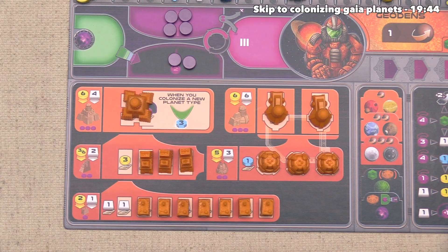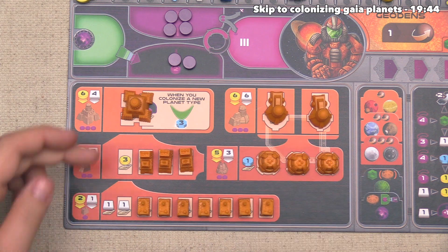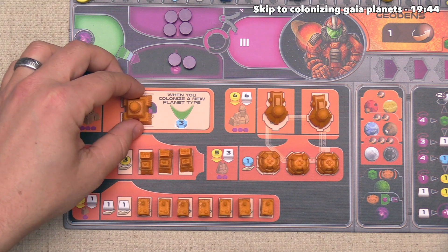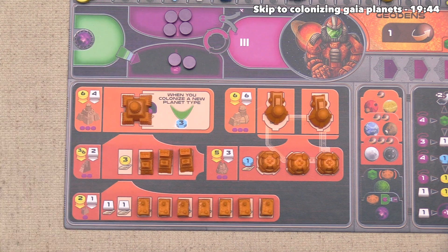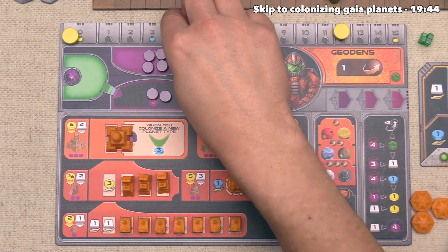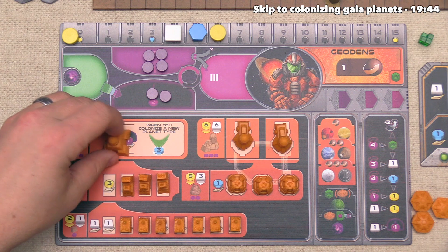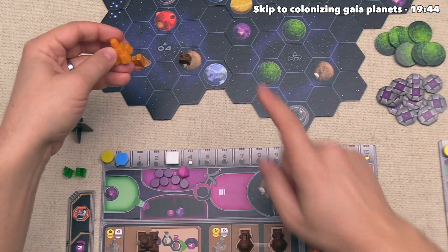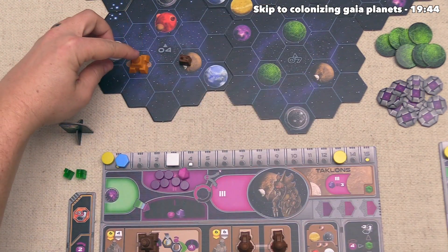The orange player gets to go, and they've decided to upgrade their trading station into their singular planetary institute. This is going to cost them six money and four ore — leaving them four ore and six money. They replace their only trading station with their planetary institute. When they do this upgrade, we are within the neighborhood of that action, so we get to do a passive power-up. We still just have a mine giving a single power-up, so let's move our Brainstone down into our third power zone.